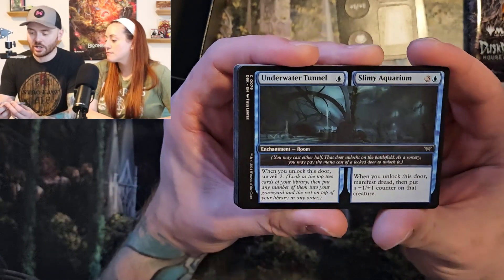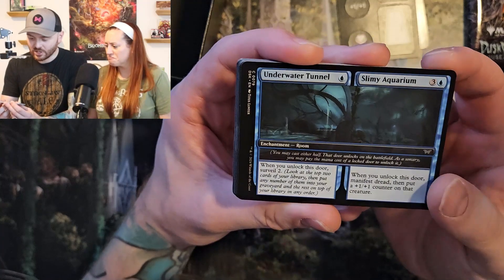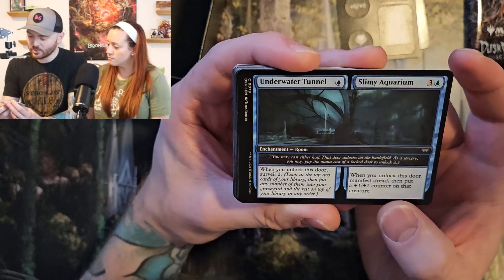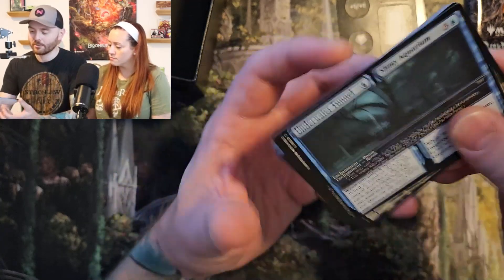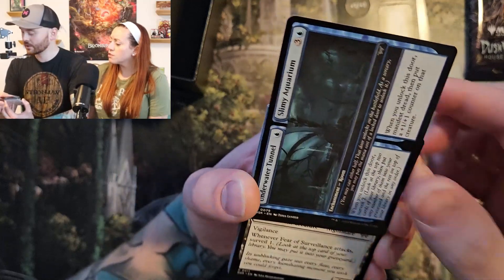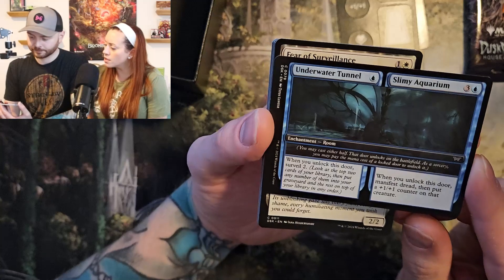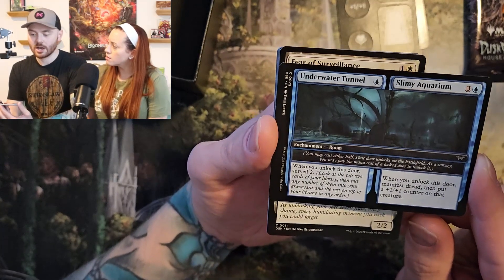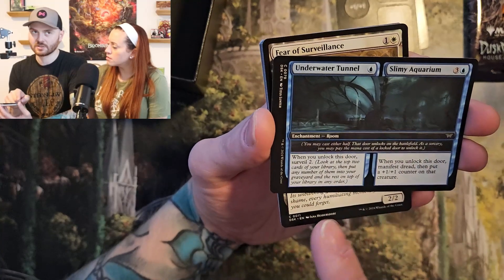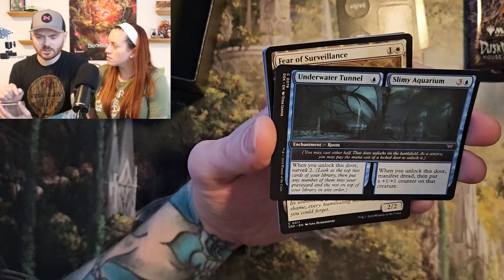Let's go with Underwater Tunnel and Slimy Aquarium — another jammed room. Surveil. And when you unlock this door, manifest dread. Put that plus one, plus one counter on that creature. Manifest is going to be really fun. I like these Esper colors. Are the rooms always mono colored? No — you can run in multiple colors. There are a lot of mono color rooms, like the Walk-In Closet and Underground Cellar.